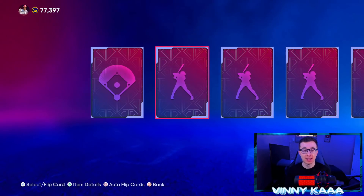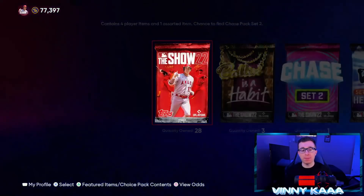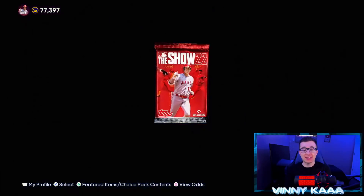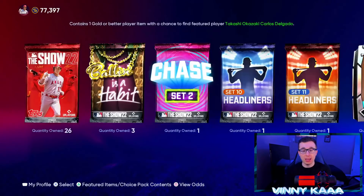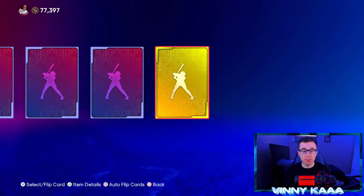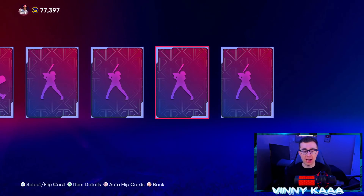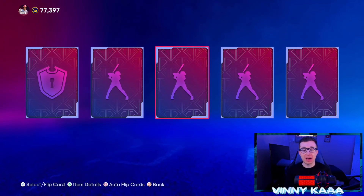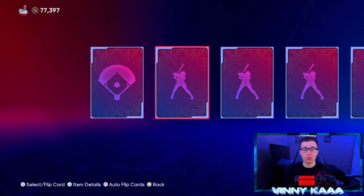If we can get two of these set 2 chase packs, that would be just absolutely amazing. I wish you could just buy chase packs straight up — if I had to pay 50,000 stubs for a chase pack I would rather that, because the standard packs are so bad. I don't even want 50 of them. Let's rip a Bowlin as a habit pack. Can we get a diamond? Of course not. The Bowlin and the headliner packs have been so bad for me this year — in like 40-50 headliner packs I've pulled one diamond; in like 30-40 Bowlin packs I've pulled one diamond.